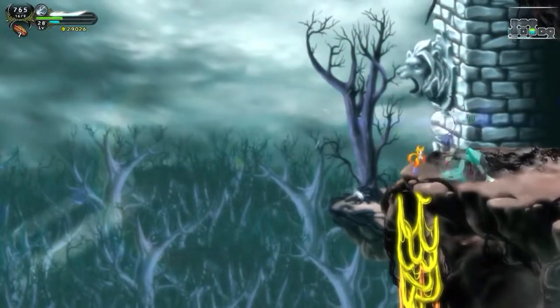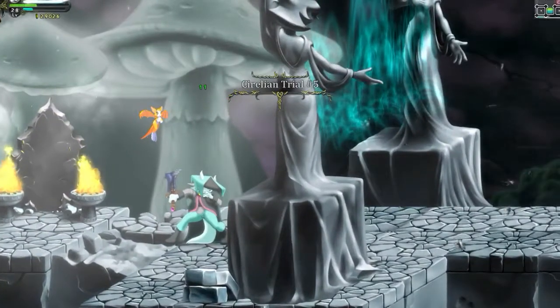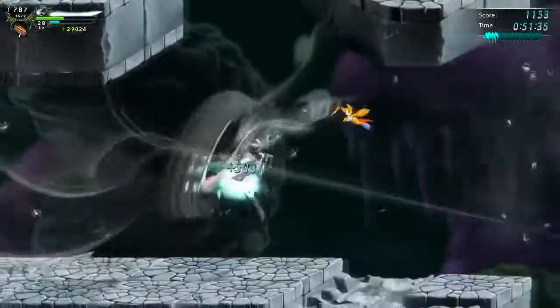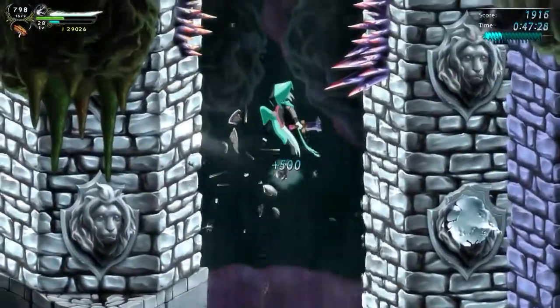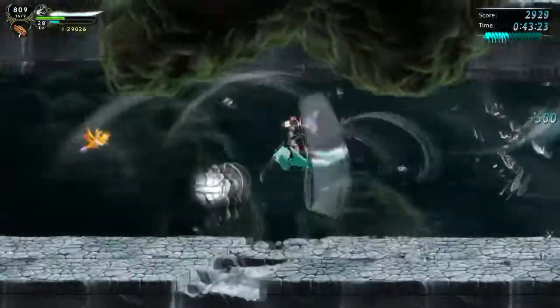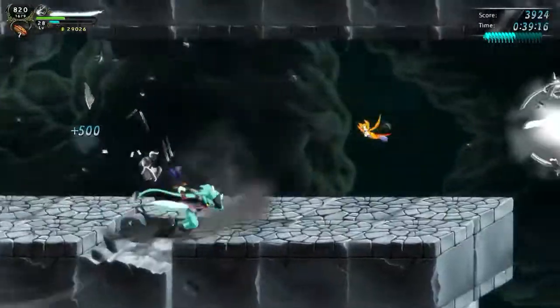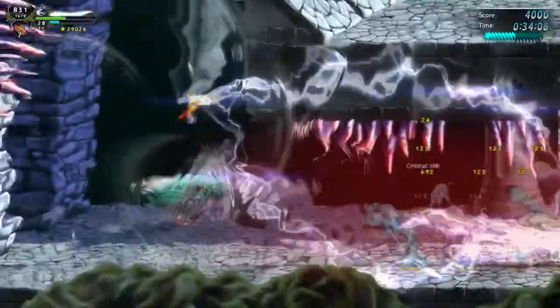After dealing with that Necromancer, we are able to come up here to Cerulean Trial number five. This one is gonna be a little more difficult because you've got wind this time. But if you can master the wind, you shouldn't have any real issues. You can pull off an aerial dust storm while riding the wind — really helpful.